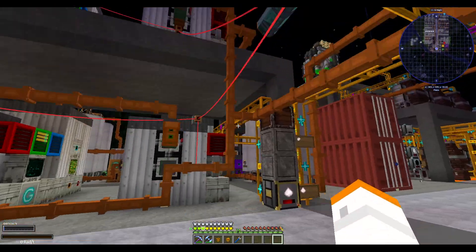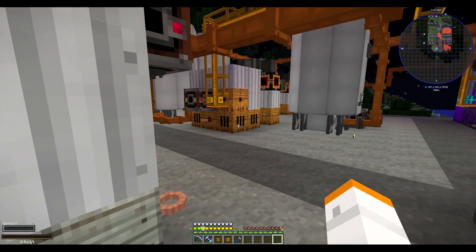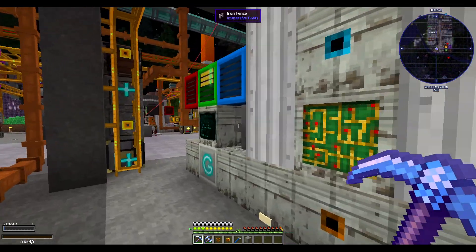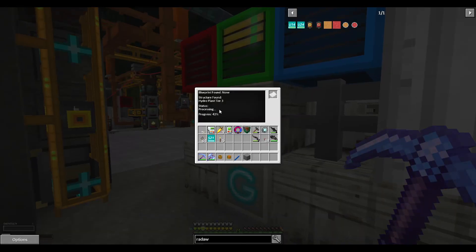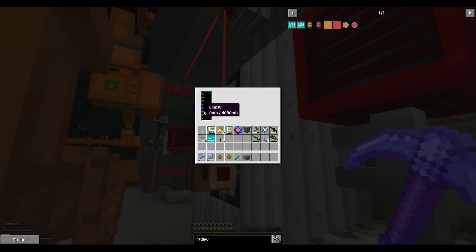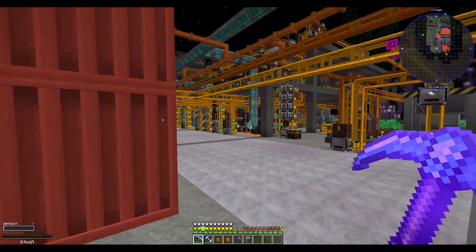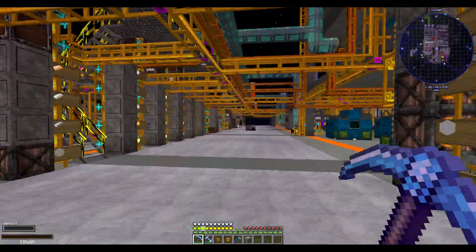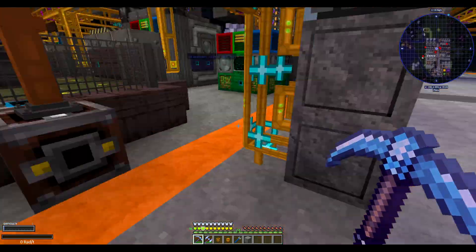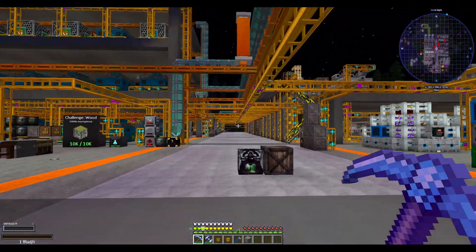I also did a little bit of rearranging over here because we were not producing enough of the side chemical — the saline water — that these hydro plants are making, which we need for one of the other chemicals we're working on with the algae farms. We were not making enough saline water to keep these machines running. So I went ahead and changed that process up a little bit so that it would actually continuously run.